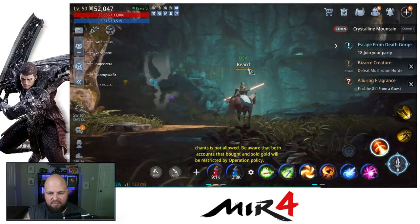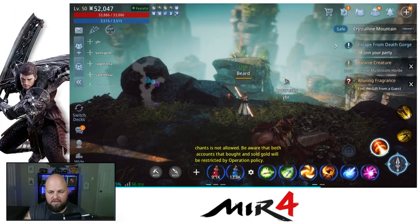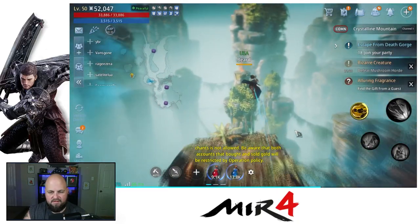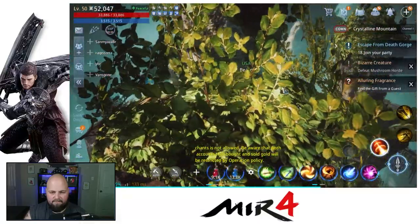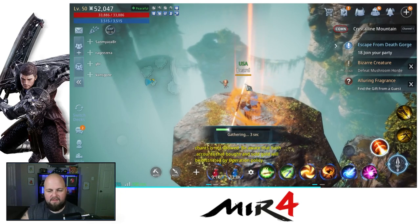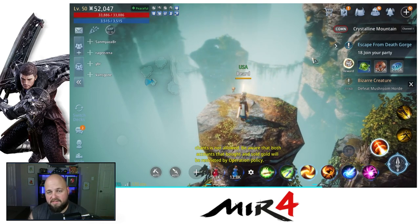Let me show you how we're going to do that. We want to get up there. The way we're going to get there is we're going to do a double jump here and fly, and from that point it should take us pretty close. Now we got to be careful here — do a double jump and get on top, and there you go. You fly from that point and get straight there, completing the quest.